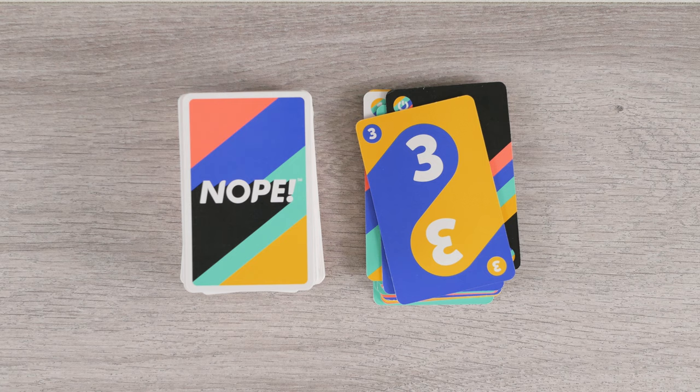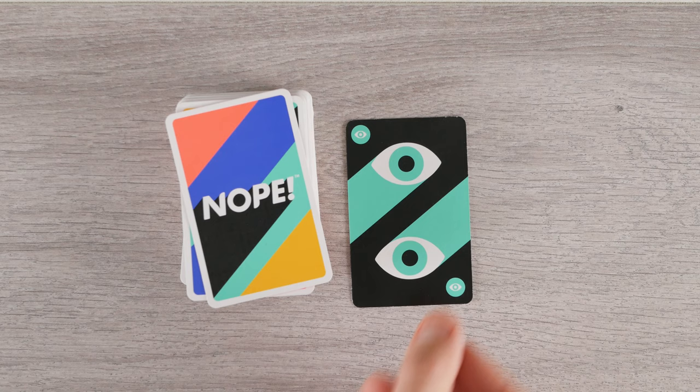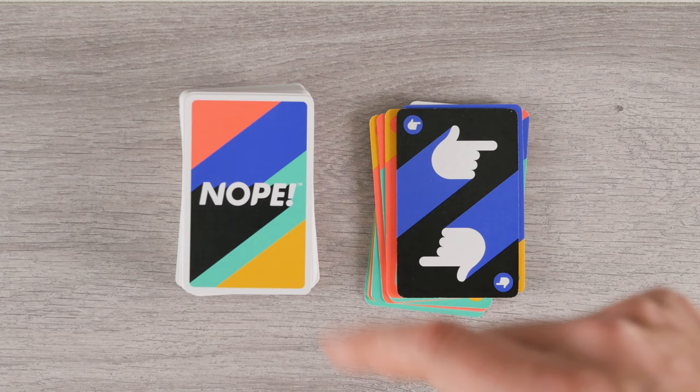Play a reset card on its own to immediately end your turn; the next player must then play any single card. Play an invisible card on its own, then the next player plays as normal except they refer to the card underneath the invisible card. If revealed as the first card, the next player simply plays a single card matching the color.